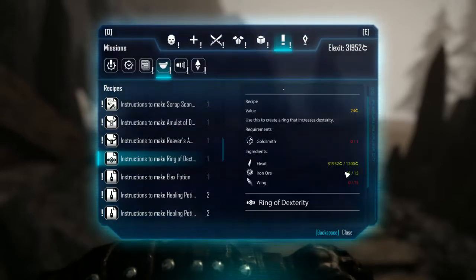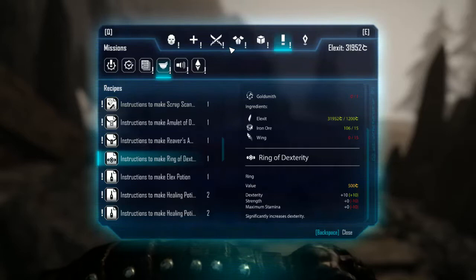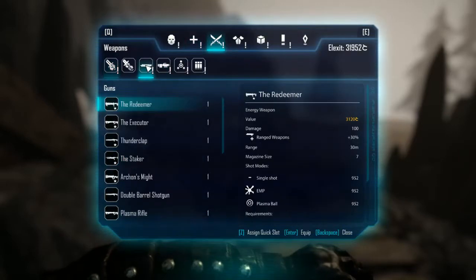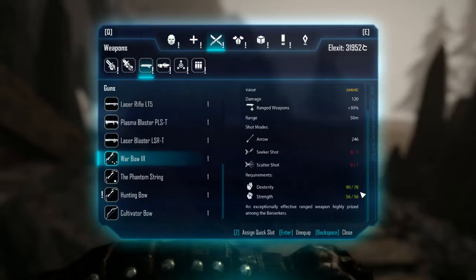Anyway, there you guys have it — the ring of dexterity, probably the most useful ring you can have. Let me quickly explain why. Let's look at my bow for example — it takes 78 dexterity.